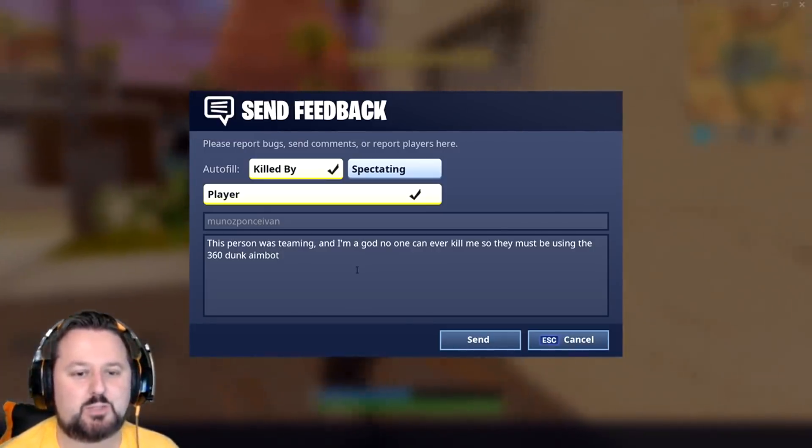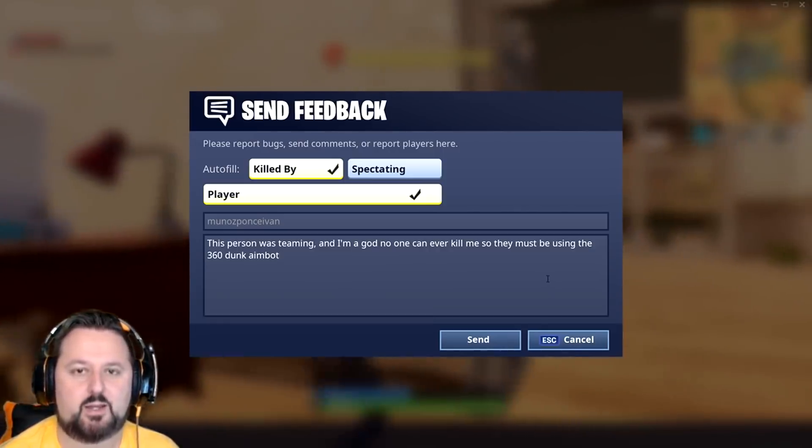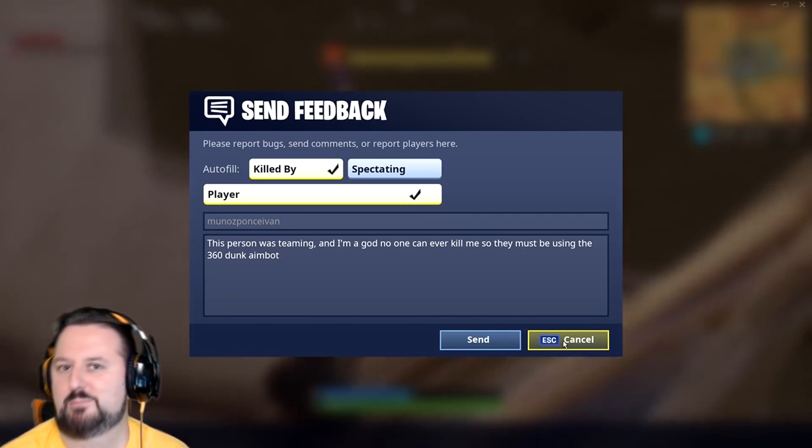That's basically it, guys. That's how you report somebody — it's just on the bottom right corner after you die in Fortnite Battle Royale. Thank you so much for watching the video, I appreciate it. As always, smack out.